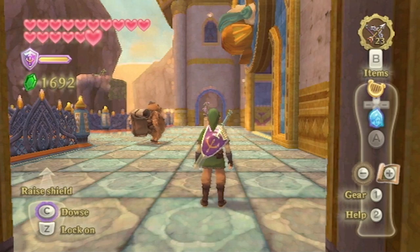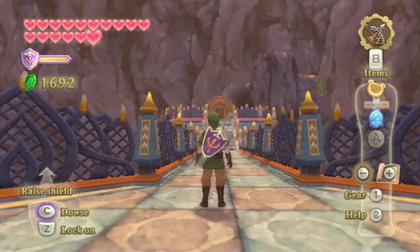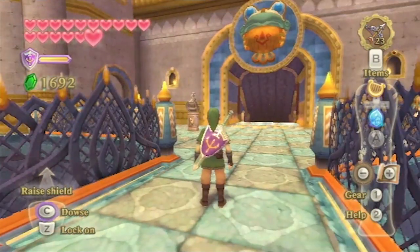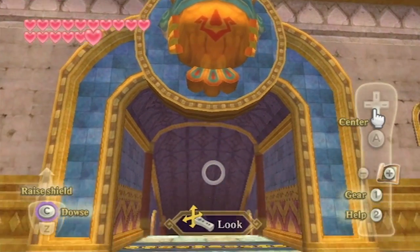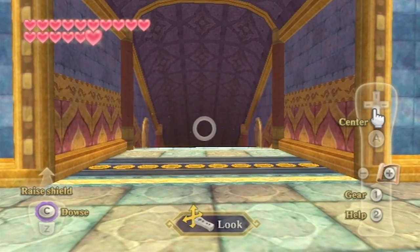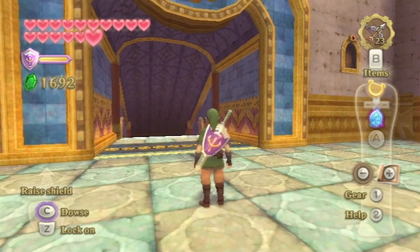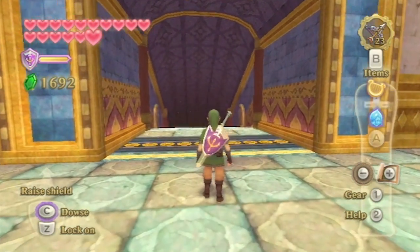Greetings all, it's Blue Knight. Welcome back to The Legend of Zelda: Skyward Sword. Previously, we took on one heck of an escort mission, as we had to travel all the way back up Elder Volcano to extinguish a firewall, exposing the entrance of the next dungeon. Today, we're gonna head past this door as we start the next dungeon.